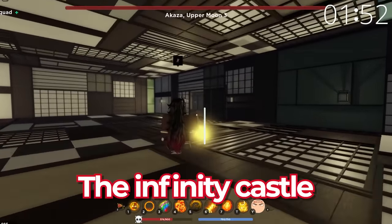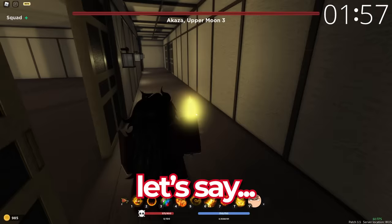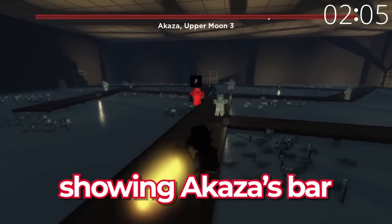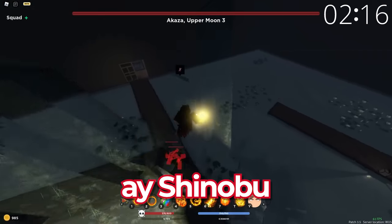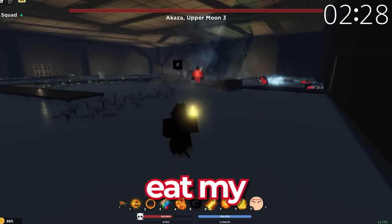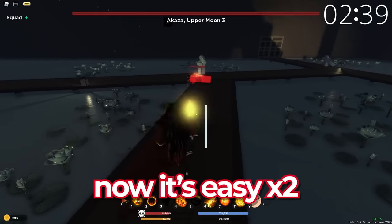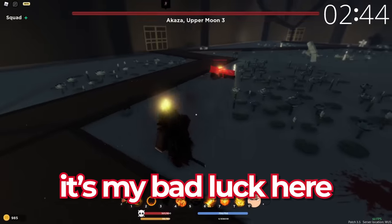Now I have to kill Upper Moon 2. My boy Doma, where are you? Shinobu is here too - that's my kill! He summoned his clones - the clones are really annoying. I gotta eat my food real quick. This is actually harder than it seems, but okay, now it's easy - just M1-ing him, though of course he gets launched.